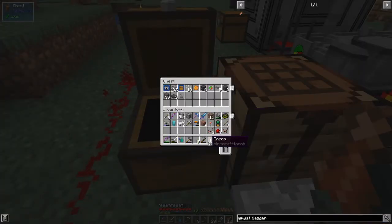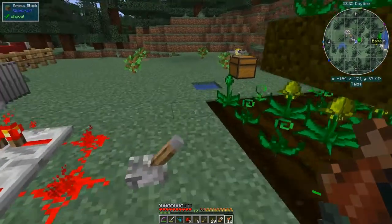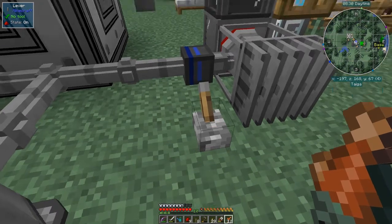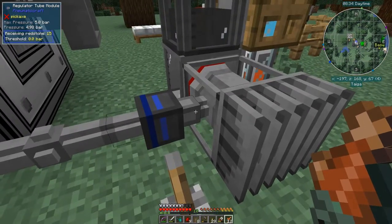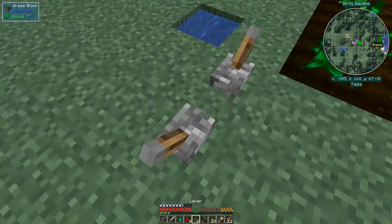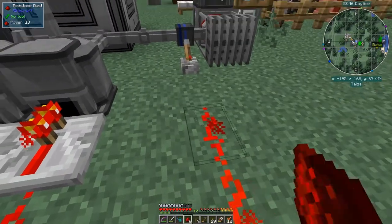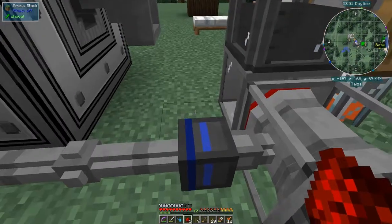I've got the bits I want with me already - I've got a lever here and I'm going to put this lever around about five blocks back from here, because then we can control the air pressure here. So what we want - at the moment you'll see that this is on and the pressure here is zero. So let's go back, I think I want the lever around about here. So we turn that on and we can put redstone here - two, three, four - and then it'll come here.